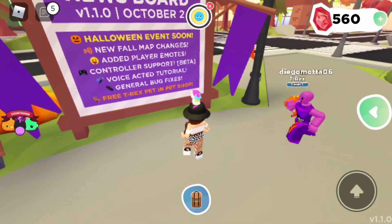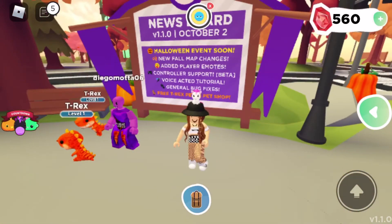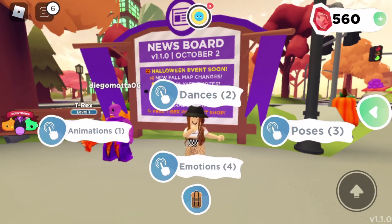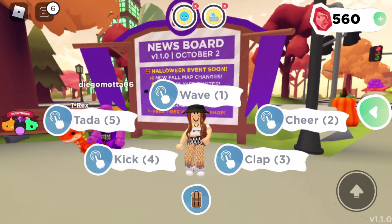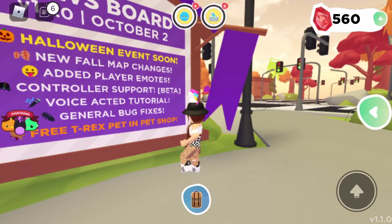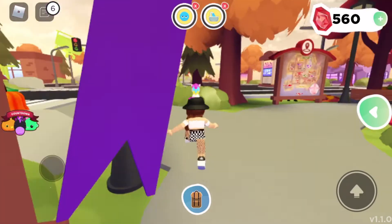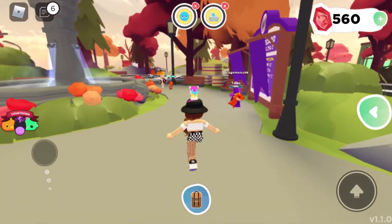Okay, so: new fall map added, player emotes — we can dance! Oh my gosh, we're going to dance all the time! We can floss in this game! Controller support, soccer tutorial, general bug fixes, and free T-Rex pet. Looks like there's nothing else — maybe the surprises were the new animations. I think they're so cute.